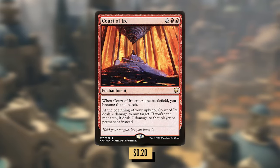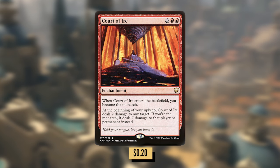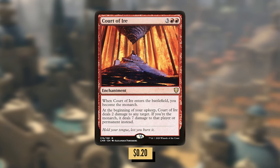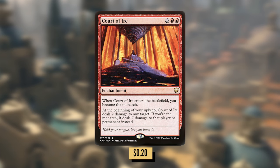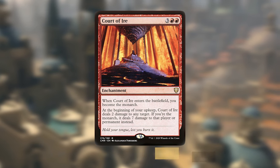Court of Ire: three red red for an enchantment. When Court of Ire enters the battlefield, you become the Monarch. At the beginning of your upkeep, Court of Ire deals two damage to any target. If you're the Monarch, it deals seven damage to that player or permanent instead. In this deck you can probably get the Monarch back with all the evasion. But laser-beaming things for seven damage each upkeep that you have? That's crazy removal.